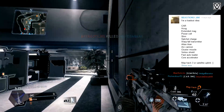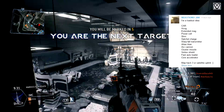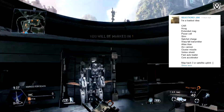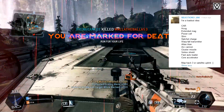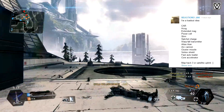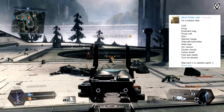In this video I'll be using a CAR SMG with HCOG and extended mags, pairing that up with Stim, Satchel Charges, Power Cell, and Warp Fall Transmitter. As for the titan, I'll be using an Atlas equipped with Arc Cannon, Cluster Missile, Vortex Shield, Fast Auto Loader, and Core Accelerator.